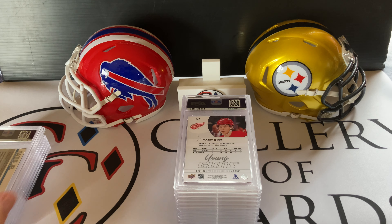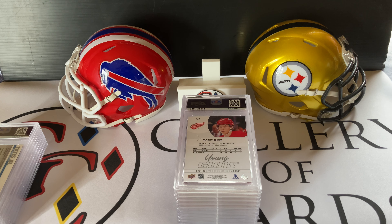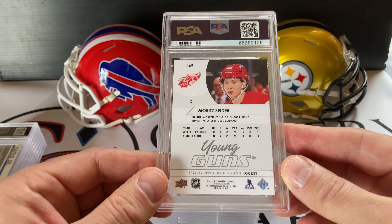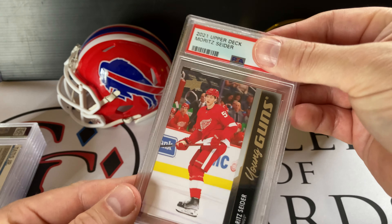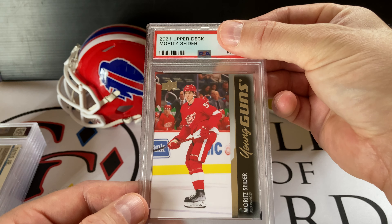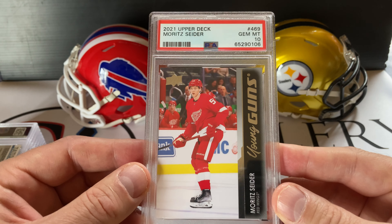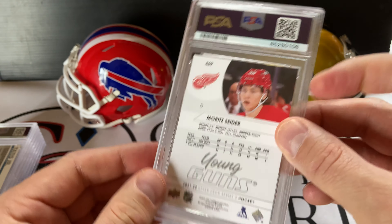I don't know what people's problem is with nines — I really feel like in the future nines are going to be way more valued than they are right now. Here's another one — I'm hoping this is a 10. This is a solid card right here: Moritz Seider Young Guns Upper Deck 2021-22. Awesome young defenseman for Detroit — him and Lucas Raymond are a solid pairing. Gem Mint 10 — nice! That's a beauty, excellent-looking card.